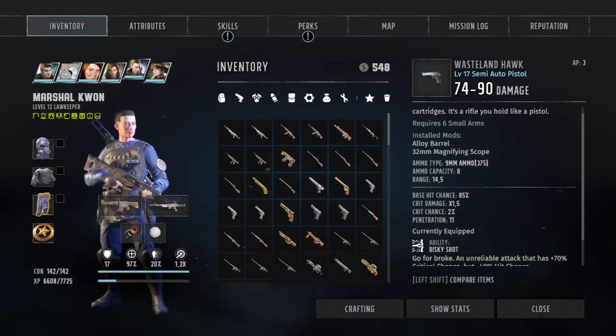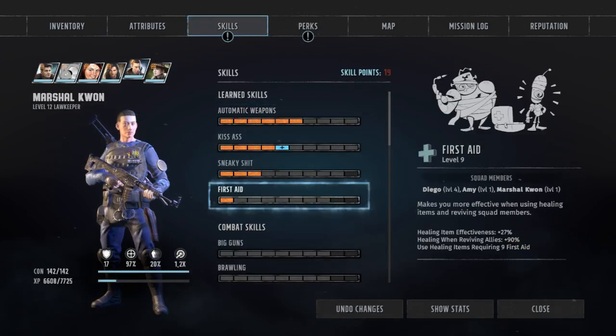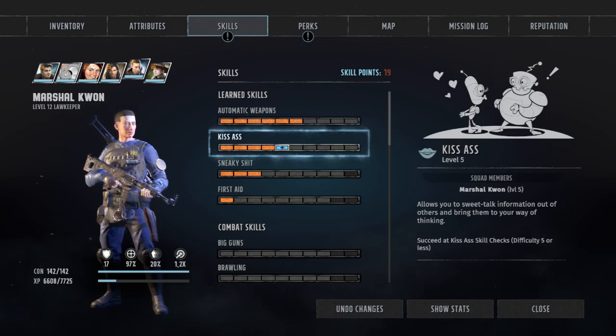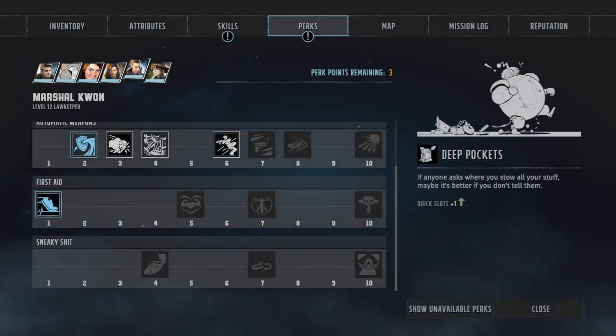Next is Kwon. Kwon is a standard character addon. As for how I go with him, I don't give a shit — I just give him ranger star to pass skill checks and have fun, Kwon. You are done. You can collect skill points; I don't care about you. You can naturally improve him if you want to, but I just don't know what to do with him.